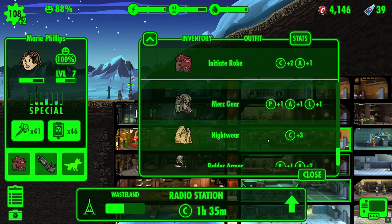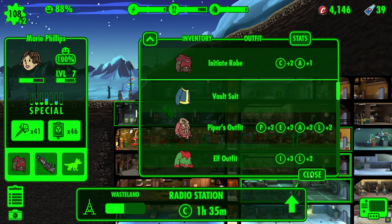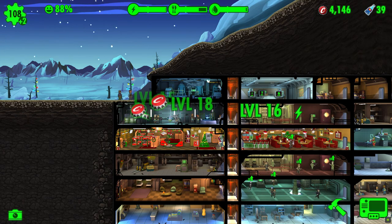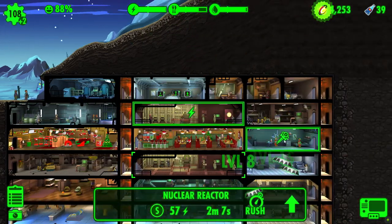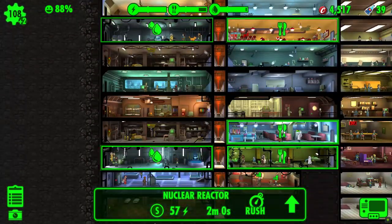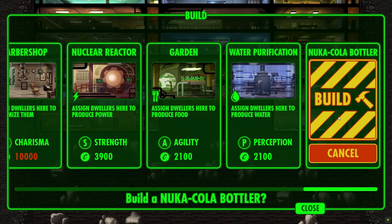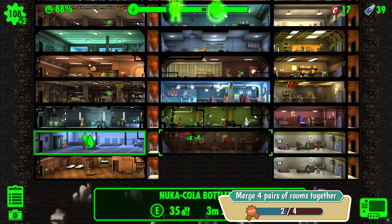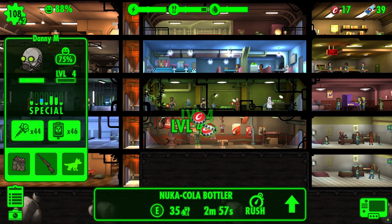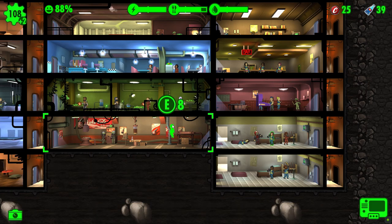Initiate Robe — Charisma 2. Have we got anything better? I don't think we have, so you might as well stay in the Initiate Robes. Let's collect some resources. We are near the end of this episode. We've now got 4,570 caps — that is enough to build the final Nuka Cola room. We now have a maximum size Nuka Cola bottling plant. Probably worth getting somebody else in there with some Endurance wear.